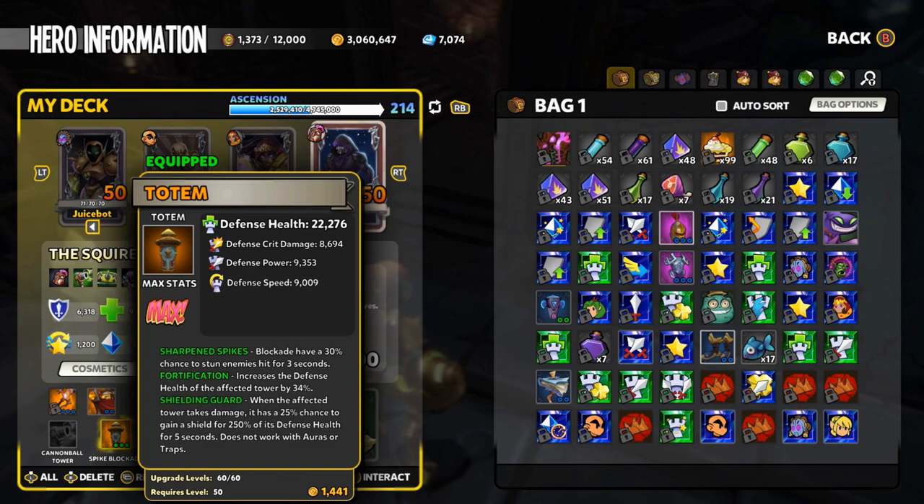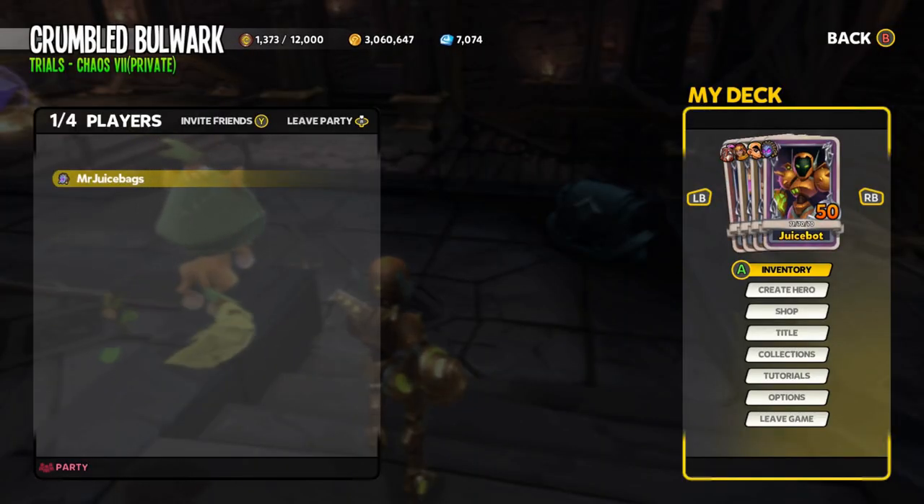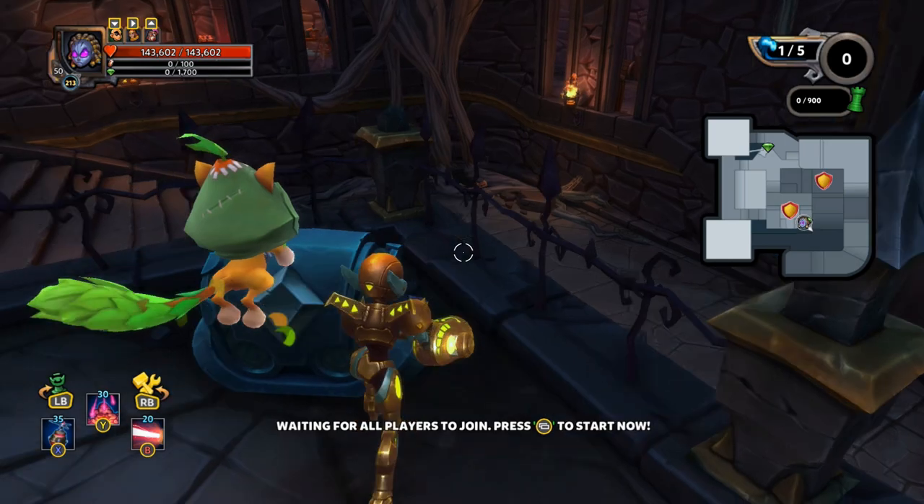On the walls — this is my second best overall piece — I'm going with a totem: sharpen spikes, fortification, and shielding guard. I don't really need shielding guard on these walls, but I don't have a better shard currently to pop in there. So let's go ahead and get started. We are on Crumbled Bulwark in the chaos 7 trials on the Xbox One.